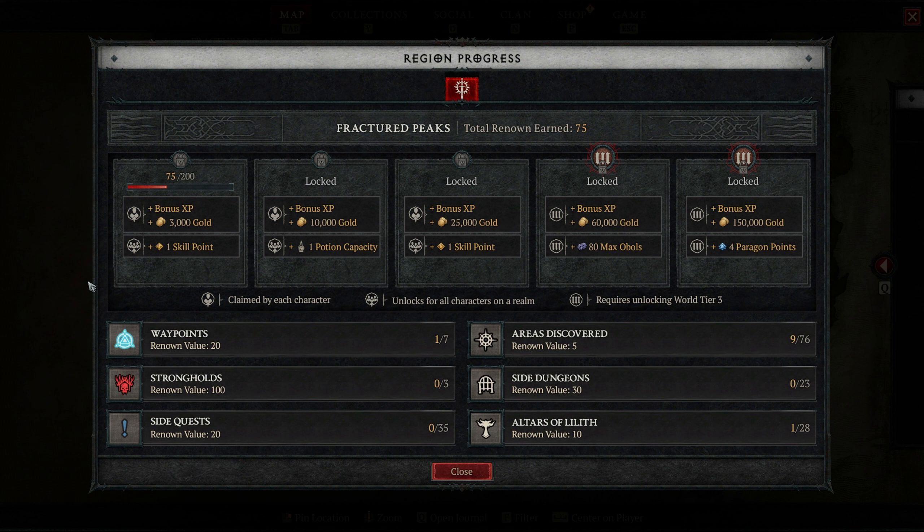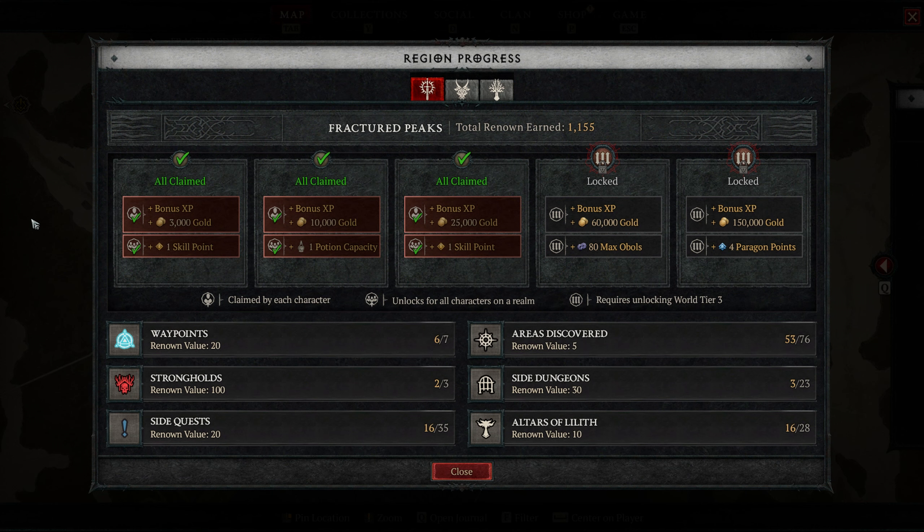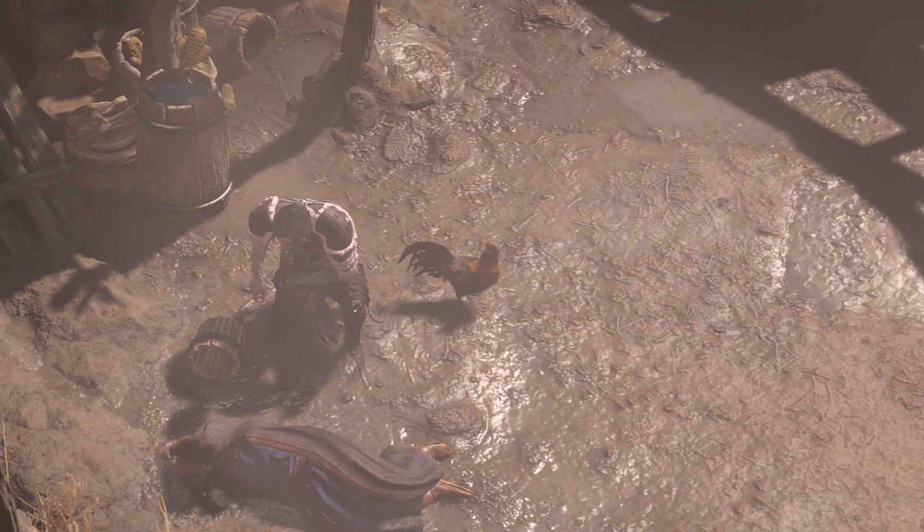You may have noticed that the fourth and fifth reward sections are only accessible when playing in the Tier 3 Nightmare Difficulty. Nightmare Difficulty is unlocked by completing the campaign and the Cathedral of Light Capstone dungeon on Tier 2 Veteran Difficulty. After completing that, the fourth and fifth sections will unlock and you will receive the rewards.